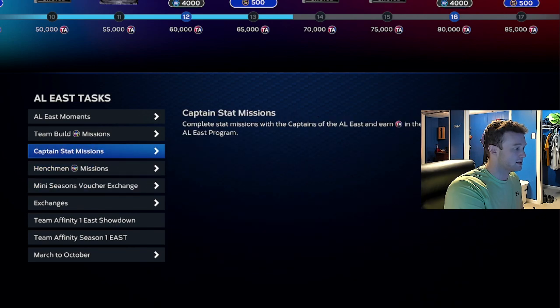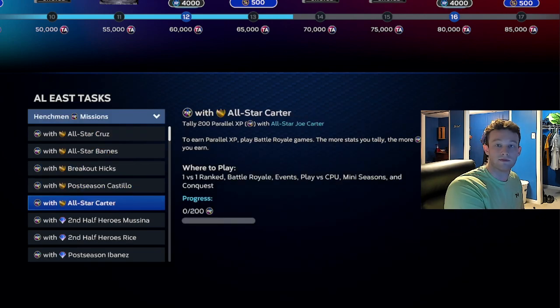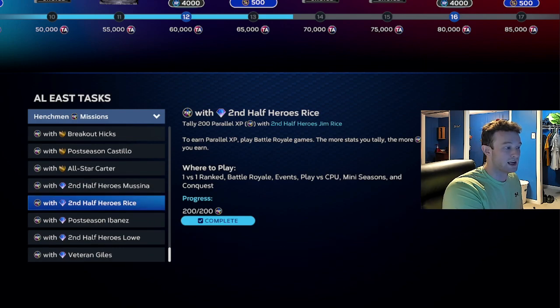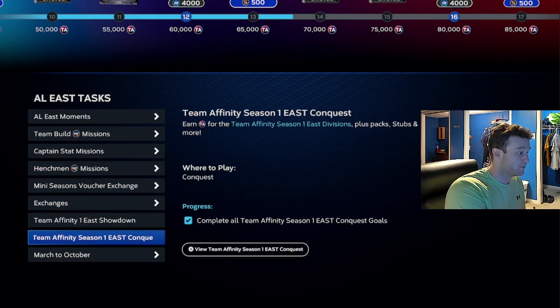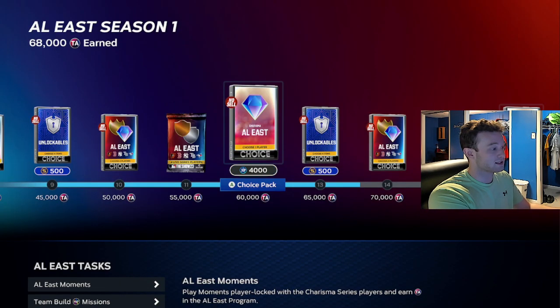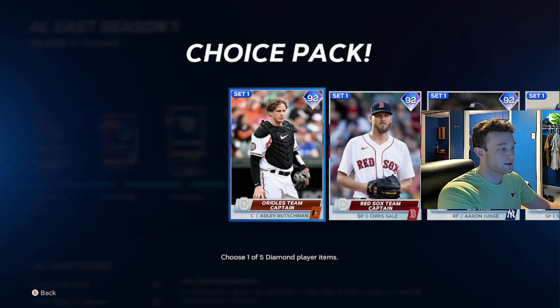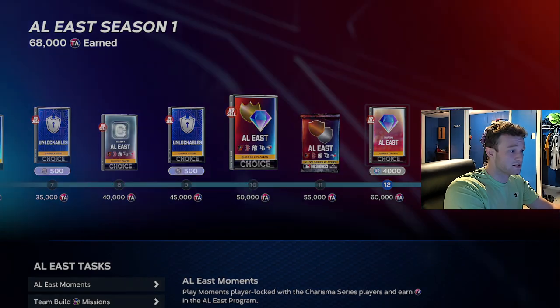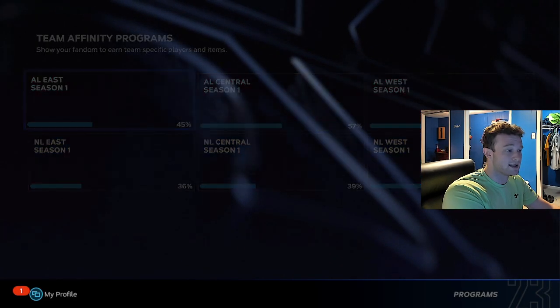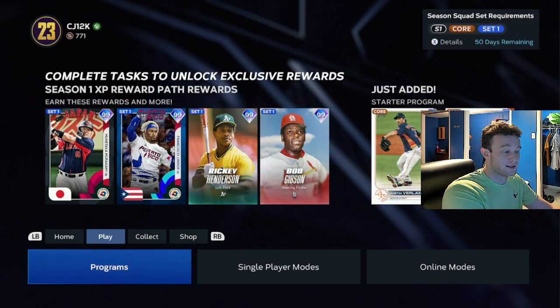You're doing these henchmen missions — this is what you're focusing on. You're making a team out of these players, and then you're going to go play the Conquest. The Conquest is going to get you $25,000, getting you to around $50,000. You should get a Captain pack and be close to probably getting another one of these packs.